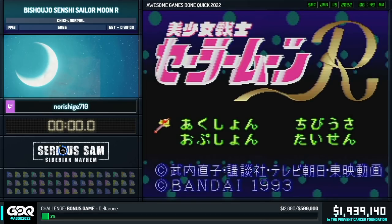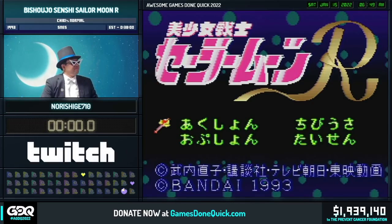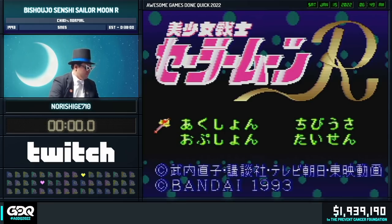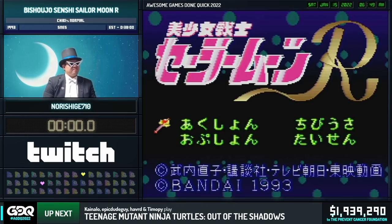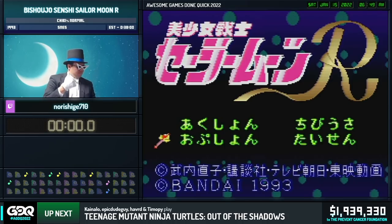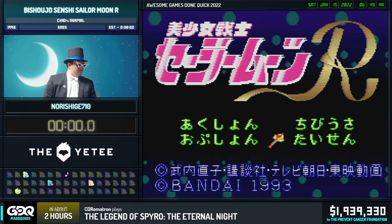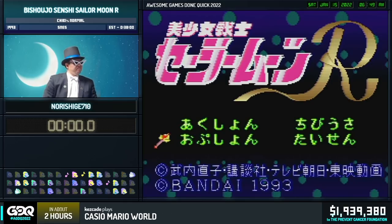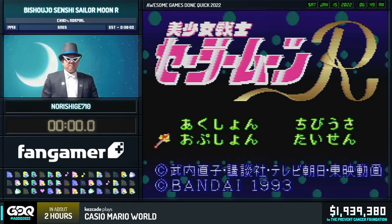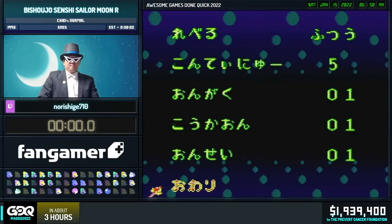It seems like Noorishigi-san's not there yet. There he is. So today I guess we're going to be doing Chibi from the looks of it. We sure are. So we're going to be doing a Chibi normal run. I'll be your commentator today. My name is Octopillion and Noorishigi-san is going to be our runner for today.